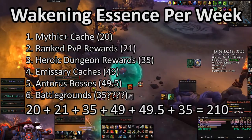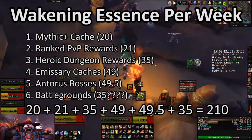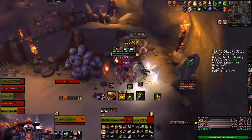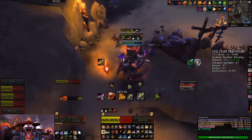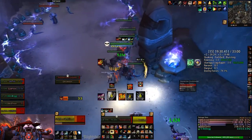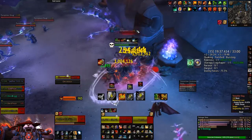Assuming you do absolutely everything you possibly can to acquire Awakening Essences, you should gain around 210 per week, which means you'll get a legendary a little bit more often than every six days. As laid out in my previous video, if you're really on the ball, you can average a legendary every five or six days pretty comfortably. This means that Purified Titan Essences are roughly doubling your legendary acquisition rate, so between regular farming and Awakening Essence, that's a new legendary every two or three days.